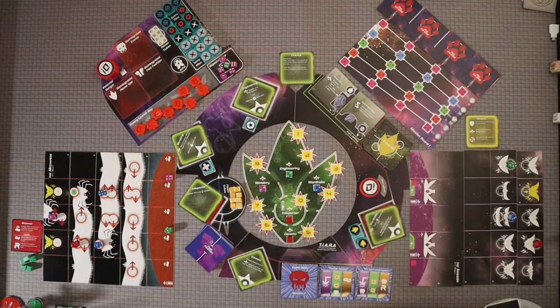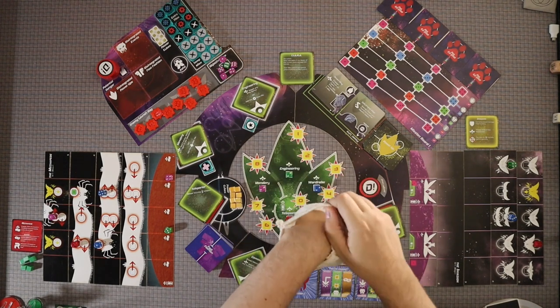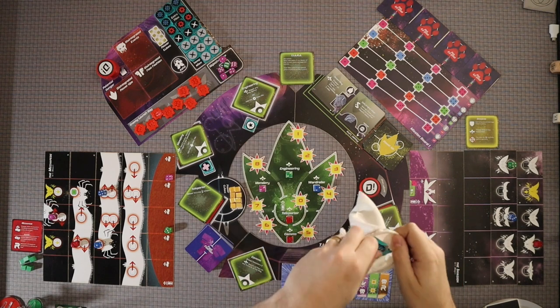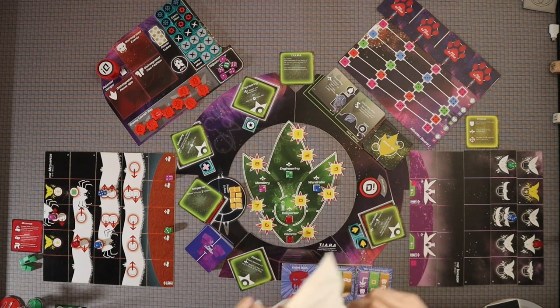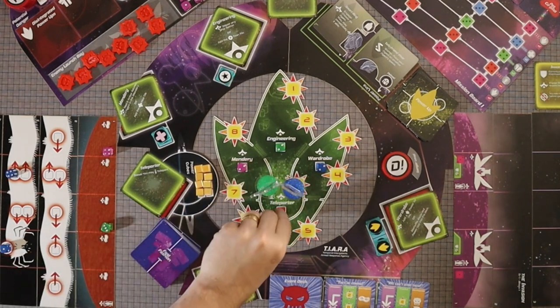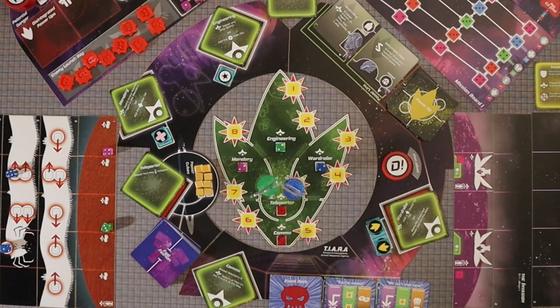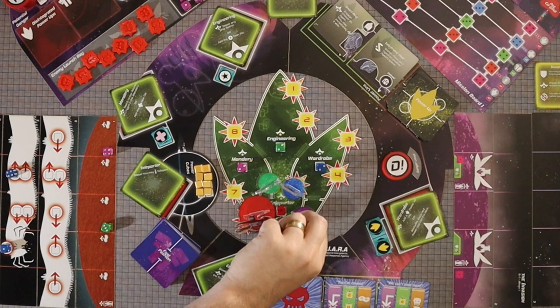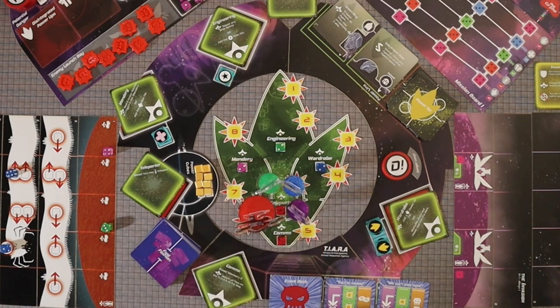We have a bag filled with different tiles that we'll be using throughout the game. And the last thing I'm going to do is put out onto the teleporter our four agents. In this game you will always play with all four agents. The size of these bases, minis, and standees will be reduced in the final product. They all start in the teleporter for this mission, though in other missions they may start in different places.